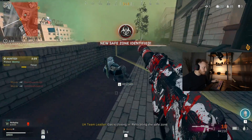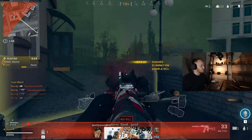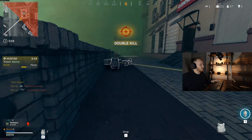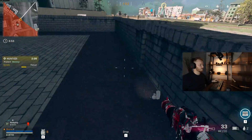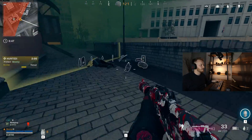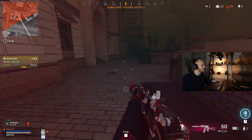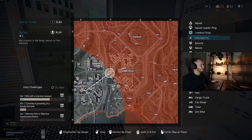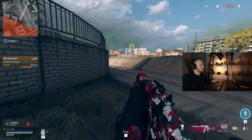Gas is closing in — relocate to the safe zone. There's an enemy over there. Look at my surroundings — it's just sand, there's no clarity in anything. I can literally barely see anything right now. I reckon I can run in and buy a gas mask. I can't believe how bad this visibility is.